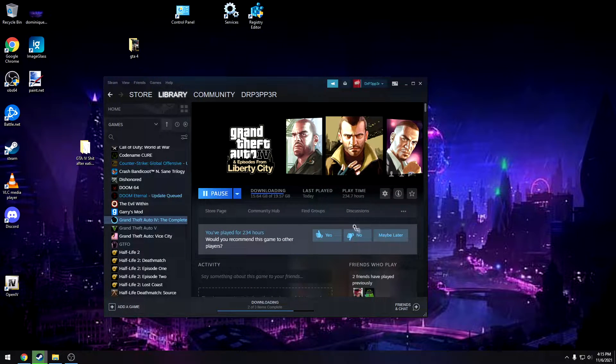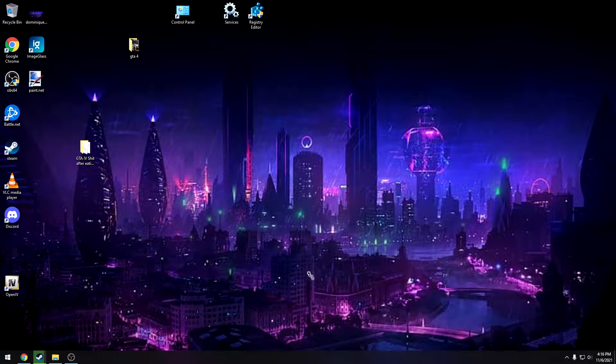I'm reinstalling GTA 4 and we're going to downgrade it to version 1.0.4.0. Before it finishes installing, I'll go over why you'd want to do that. The reasons are pretty simple: it is the most compatible with the most mods, so pretty much all the older mods and pretty much all mods for GTA 4 should work with it.